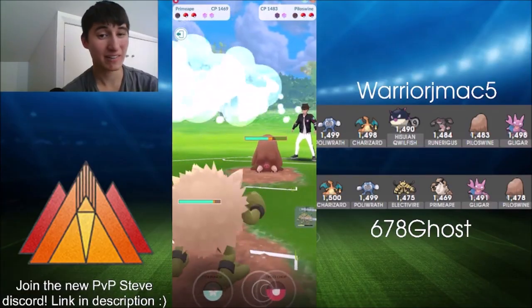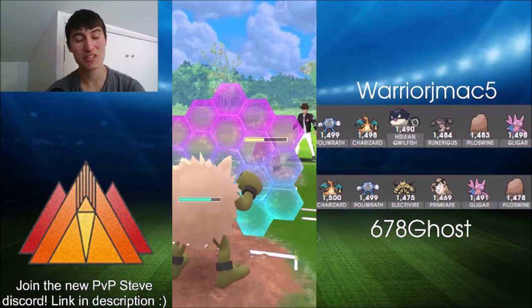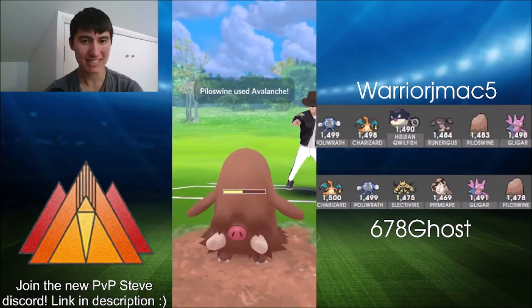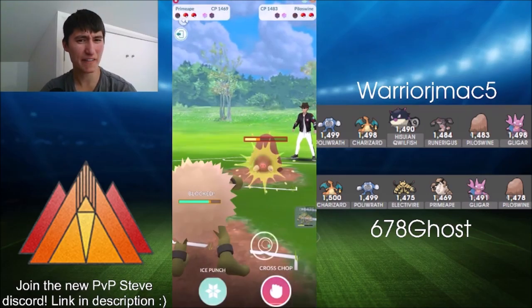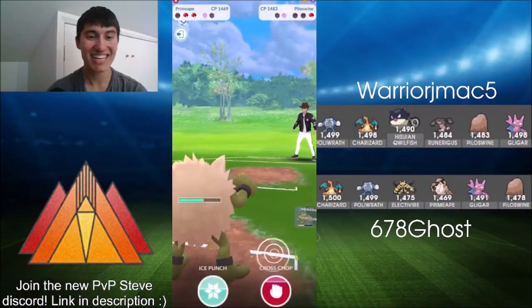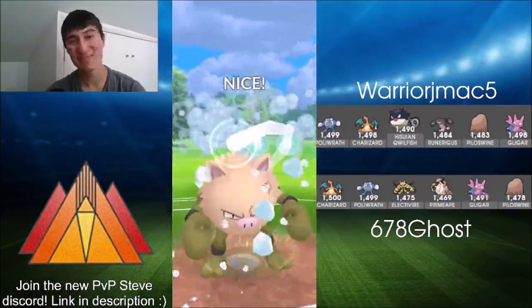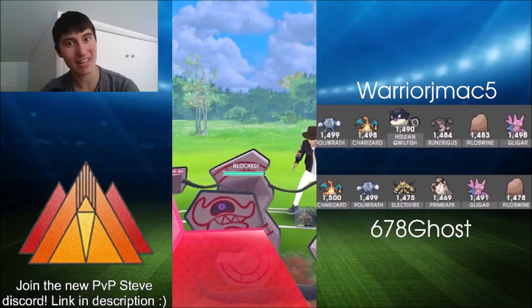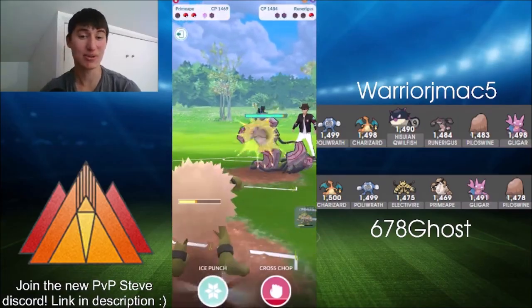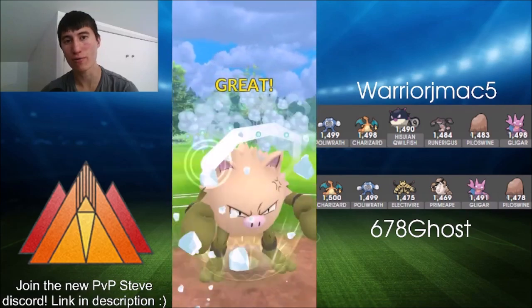Now able to bring in Electivire, potentially just as a damage soak. Actually goes for Aerial Ace, which is resisted — Night Slash is the better move against Electivire. Going for Ice Punch now, which takes Gligar out. Here comes Primeape — a little bit less energy on Piloswine this time but still pretty loaded. Has to burn the shield on Primeape to keep it around. He's going to have to burn another shield if he wants to go for a full farm down.